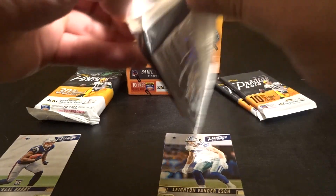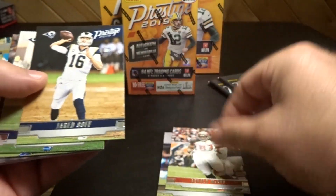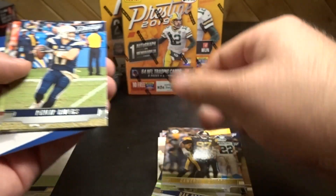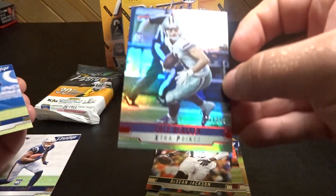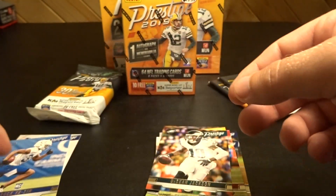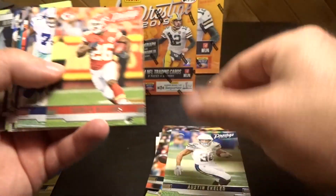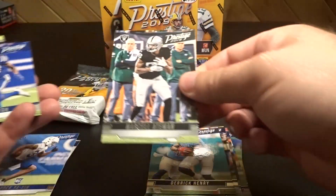I'm kind of pumped to see what the autos are gonna look like. Gerald McCoy, Jared Goff, Keanu Neal, Dak Prescott, Cameron Hayward, Philip Rivers, Jimmy G, DeSean Jackson. We have a Cole Beasley 77 of 249 extra points — pretty nice. And then a Roc Yasen rookie.